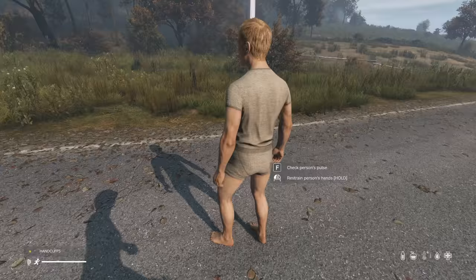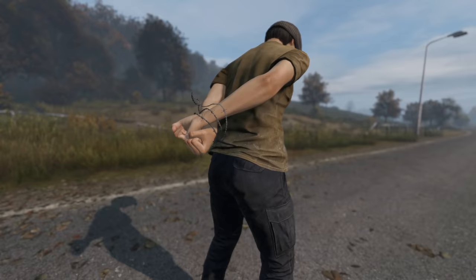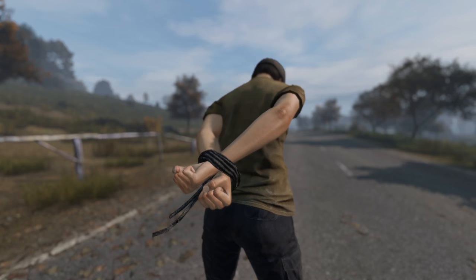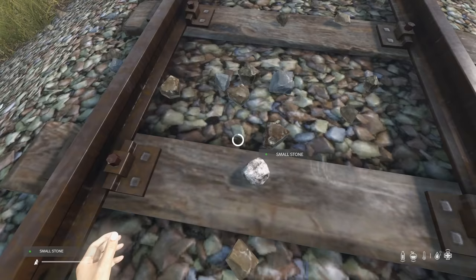Stand on the back of a prone player and they will not be able to stand up — a good way to troll teammates or hold a prisoner. It takes 3 seconds to restrain someone with barbed wire, metal wire, duct tape, or handcuffs, whereas it takes 10 seconds with rope. It then takes another 20 seconds to escape from barbed wire, which will also cause the player to bleed — making it the best restraint. It also takes 20 seconds to escape from metal wire and handcuffs, and 10 seconds from duct tape or rope.